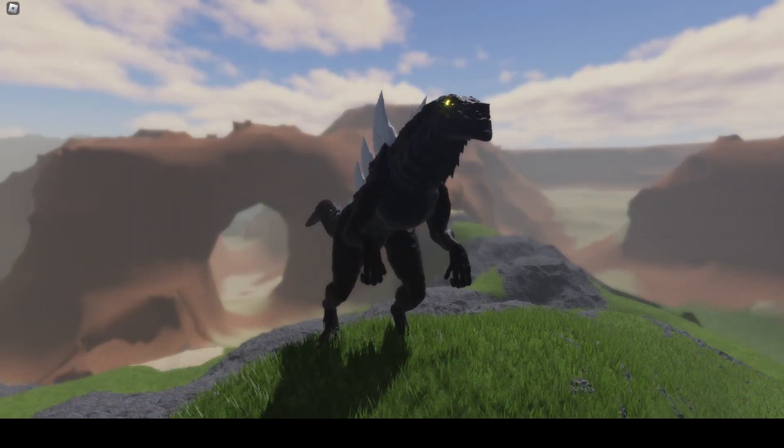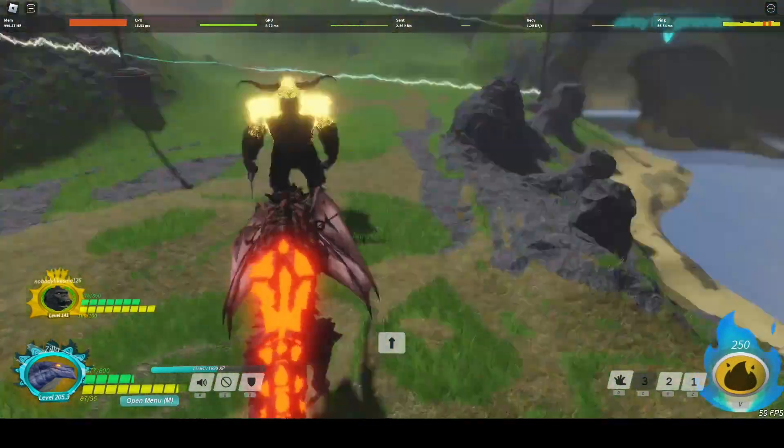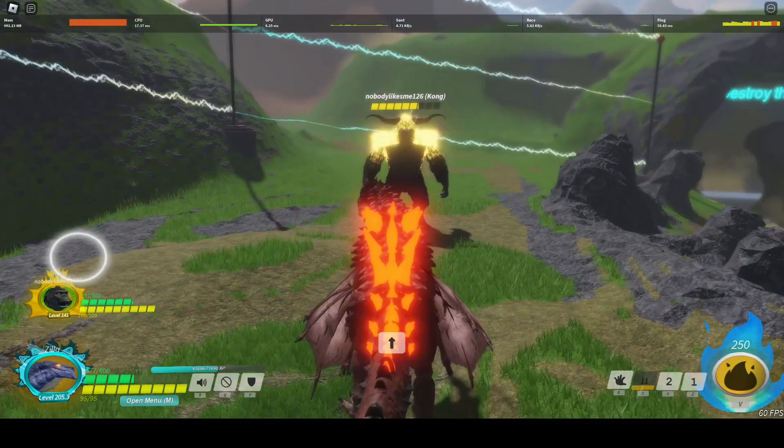While you have your ultimate charged as Zilla, it lights up your dorsals, which can make it considerably more difficult for the opponent to see if you are about to beam or not, if they don't rely on either the animation or the sound effects.